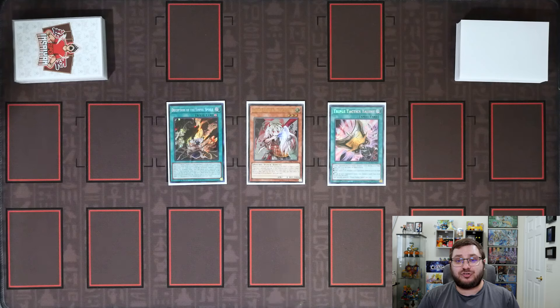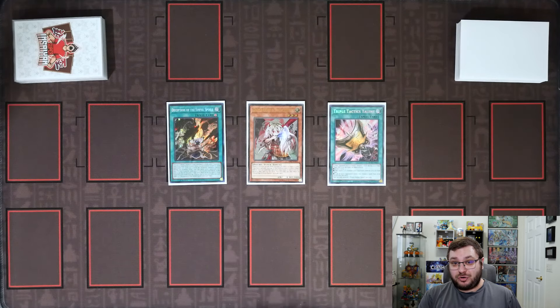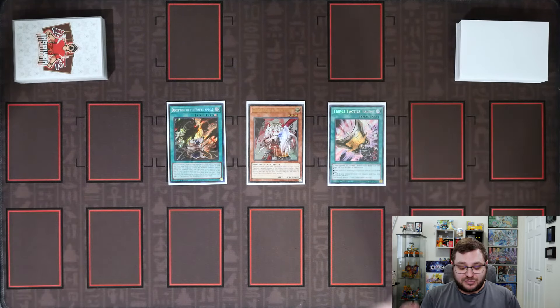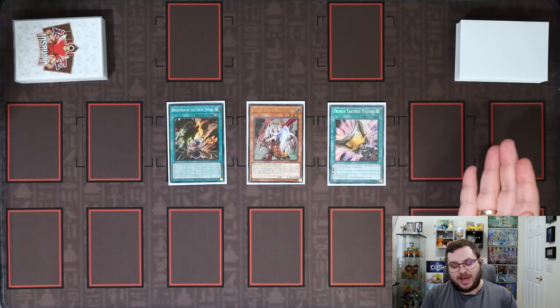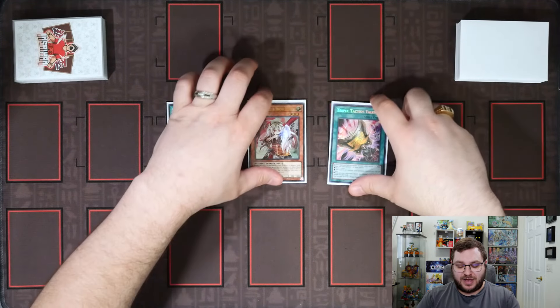Combo number one is going to show you what to do if you open up with Deception. There is a caveat, and that is why I'm only playing two copies of Deception if you saw my deck profile — because you need additional cards for Deception to be a starter. You need Deception, any monster that you tribute, and then any one random discard. This can be anything; I'm just showing it as Talents.